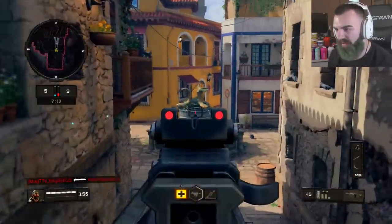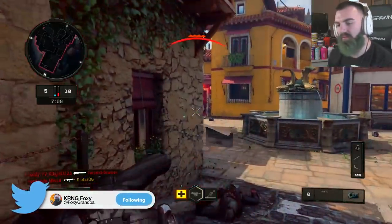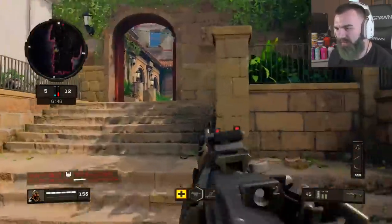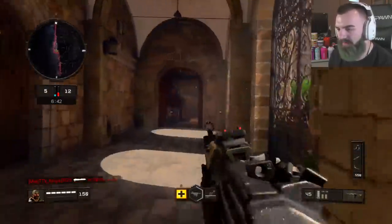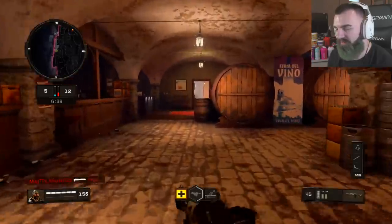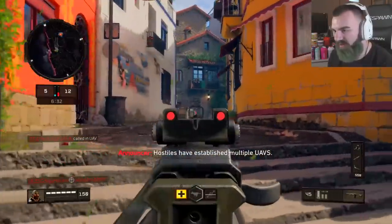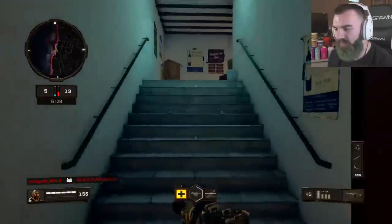The VMP and the AN-94 — they're dope weapons. This thing sucks though, especially when there's someone camping in there. The Dark Divide update brought us three new weapons. The Dark Divide update brought in the VMP, the AN-94, and then a brand new assault rifle/LMG hybrid — which is kind of cool, that's dope. I can hear people but I just don't know where they are.